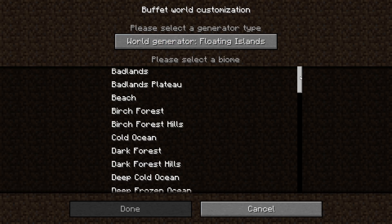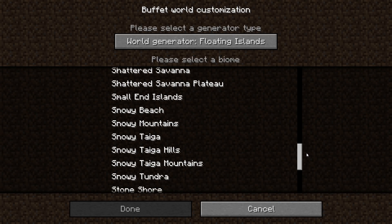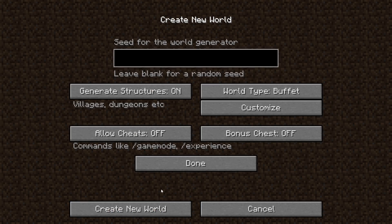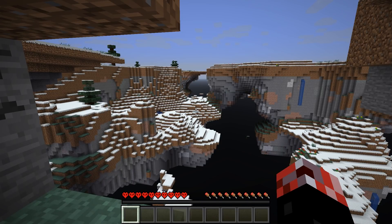As a bit of a challenge and a pilot episode, pending your feedback in ratings, we are going to generate a floating snow world and potentially start a new UHC challenge series where, if it becomes a series, the goal will be to take down the dragon and the wither boss. Let's go onto hardcore mode, call this place the Snowy Isles, and see what kind of world we get.